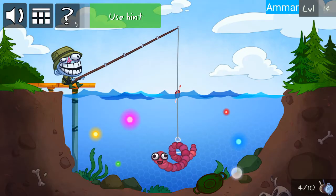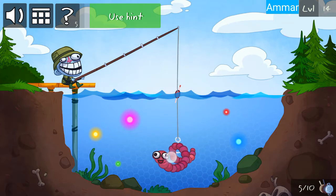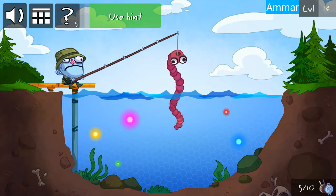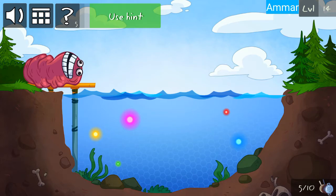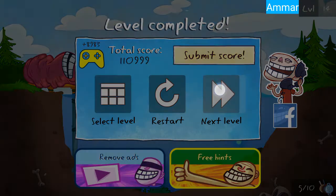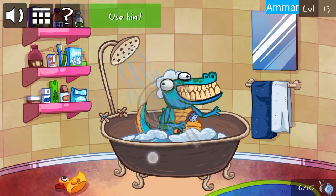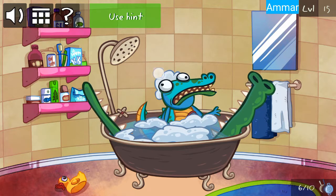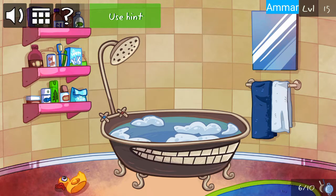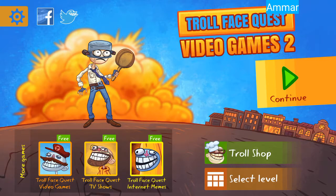First get the pan, then slide the worm up. Now press the pan here and then slide to the left. Again press to get the pan. Now slide the bathtub up.